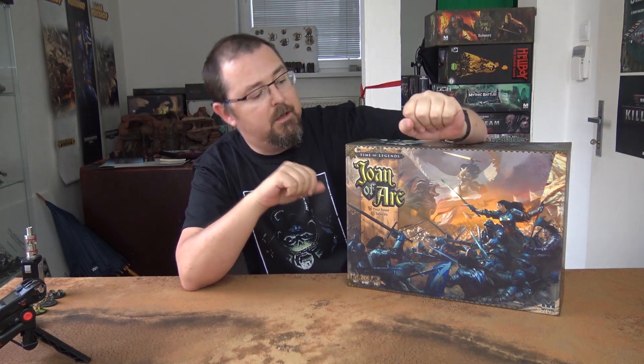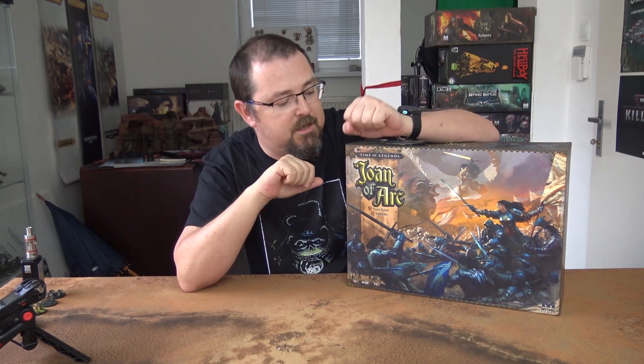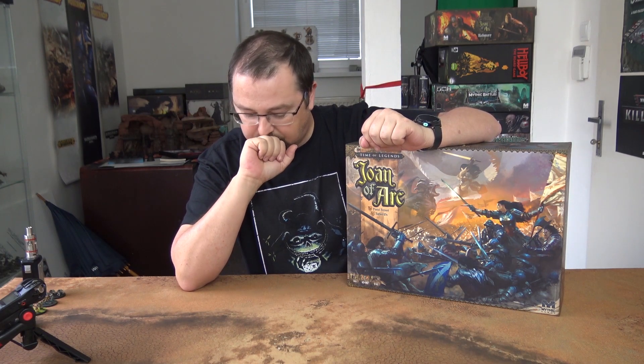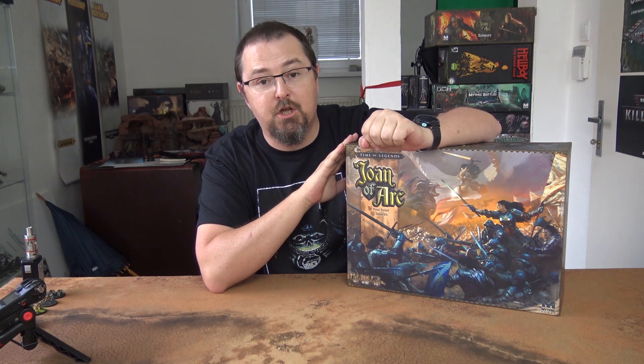This game is set in the Hundred Years War — it's French versus English, though there is a little mythological spin. The other armies included in this box and in other boxes, as is usual with Kickstarters these days, include a holy and unholy army — so angels versus the devil and his army. The game is played with 15mm miniatures, so it looks really epic.